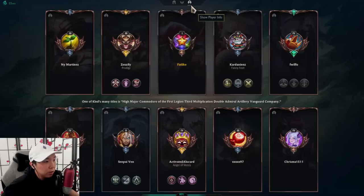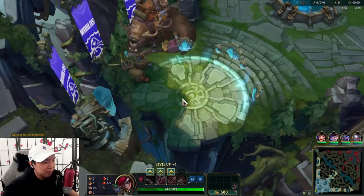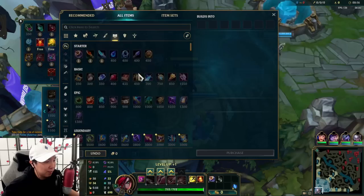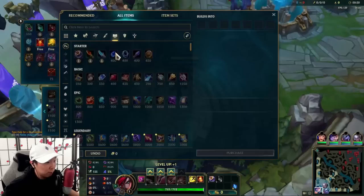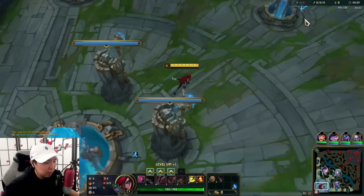We are currently in low Bronze, a little bit of Iron here and there. I've been trying to find a way to teach you guys a little bit better when it comes to this elo. So what I'm gonna do is teach you guys fundamentally how Katarina should be played. We have Conqueror, and it's against MF so we'll get D-Shield.